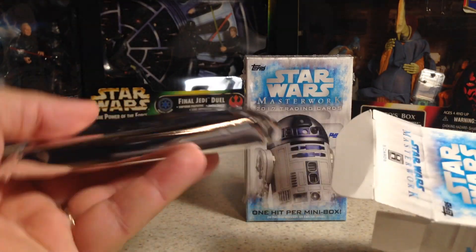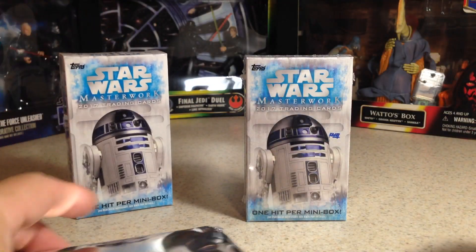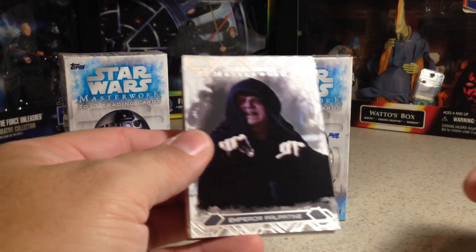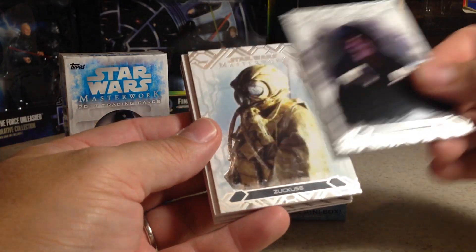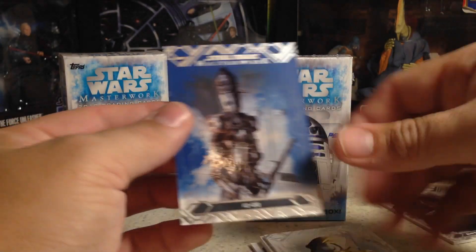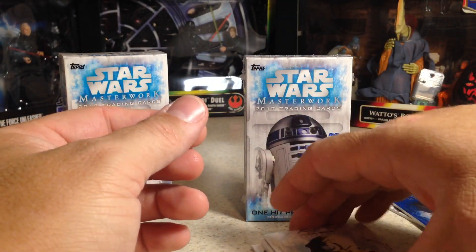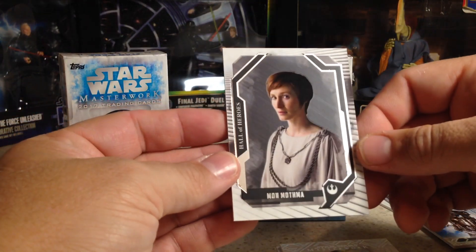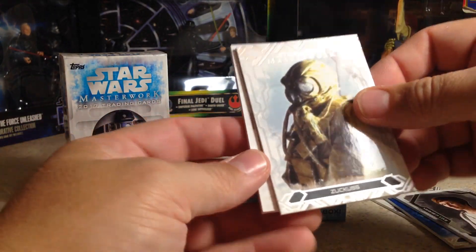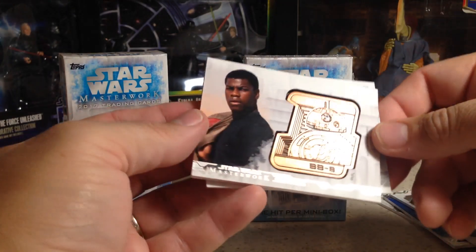You can get autographed medallions too. That's a thick medallion pack right there. Maybe we'll get some short print cards of some kind. Alright, so we got Emperor Palpatine, we got Zuckus, we've got IG-88 Blue — those are not numbered. We've got Mon Mothma, Hall of Heroes, not numbered.